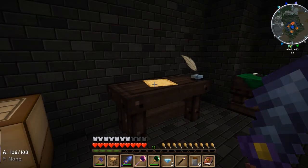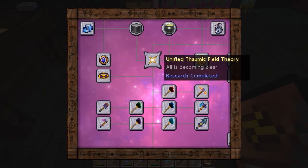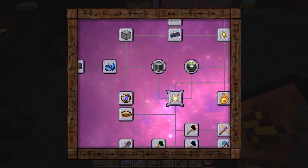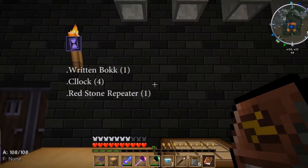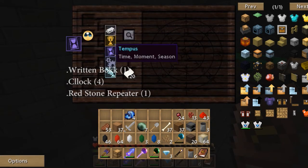Before I forget, something that's not on my list is Tempest. Tempest is something new which came with the update and you need it for a few things, but mainly Unified Thermic Field Theory for going past your basic stuff. Tempest has three things you can use to research into it: one is a signed book, another is a clock. Clocks are expensive — you need four pieces of gold to make them.